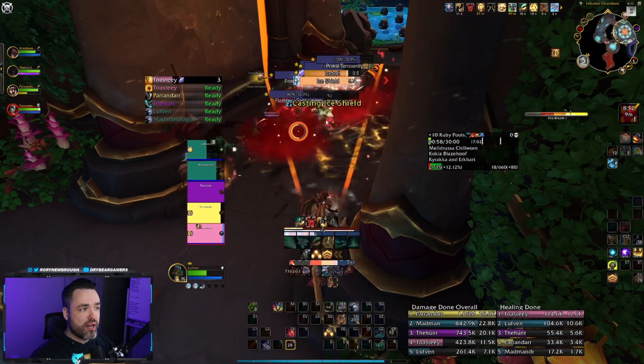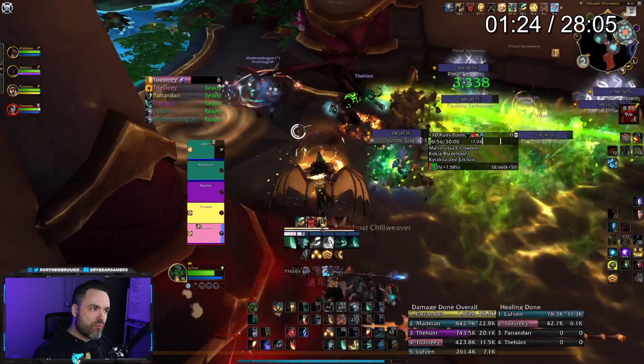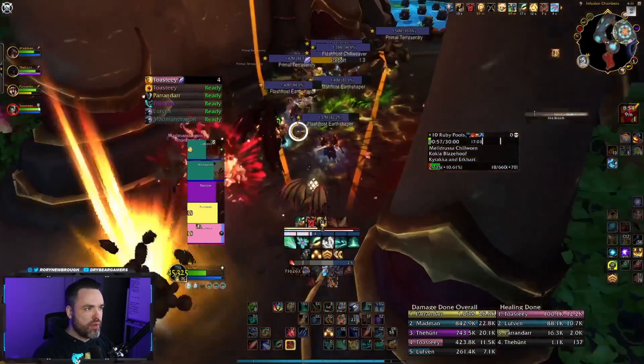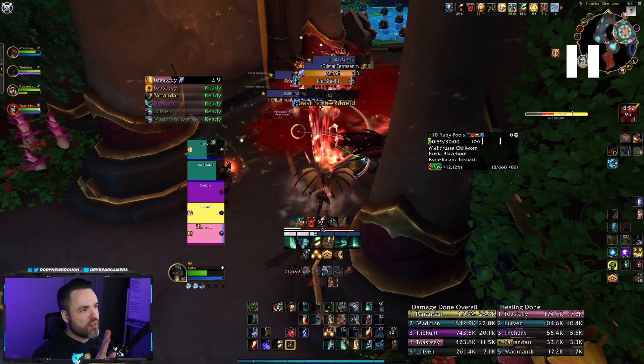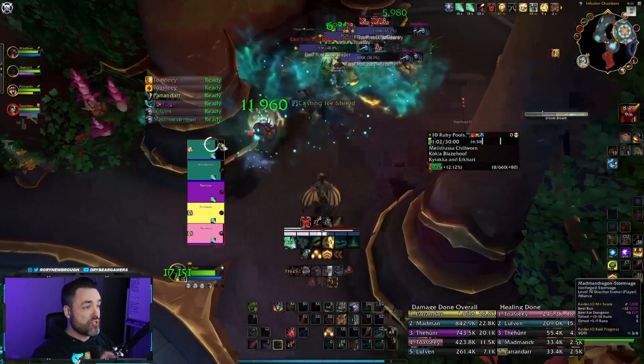One great example is highlighting spells escalating in priority. You can see how Ice Bolt is not a priority cast. Immediately after that, Ice Shield is a priority cast to kick. Right when it shows up, there's a special animation that plays — it lights up in a deeper shade of orange that says kick this, which is super nice.